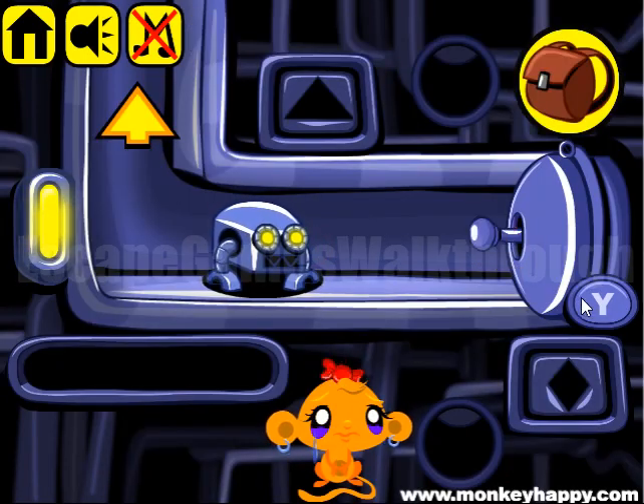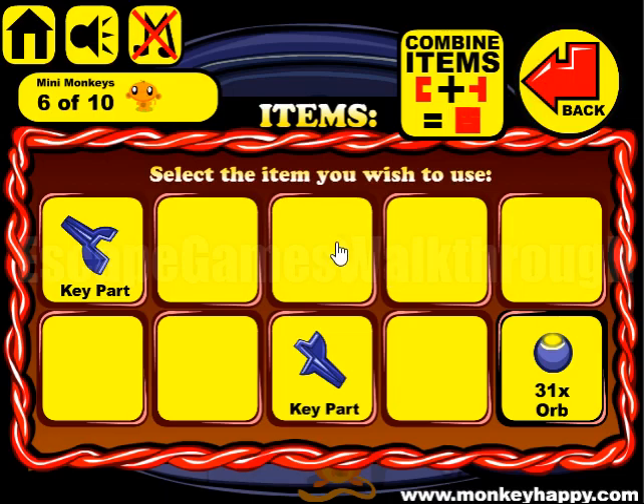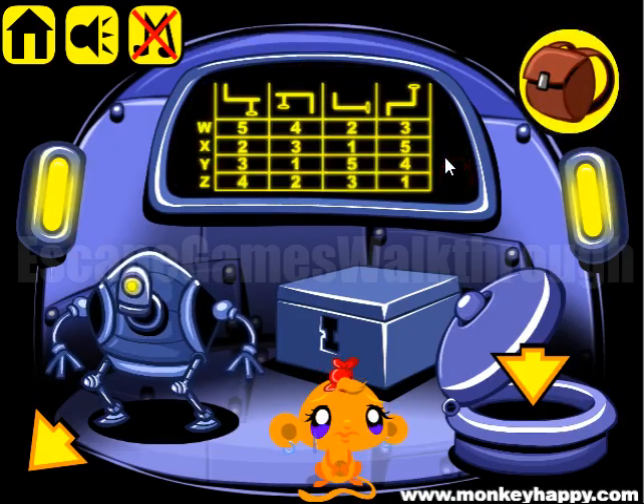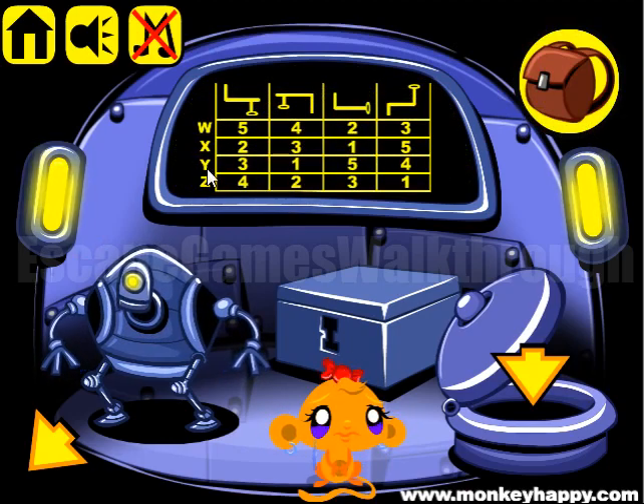We can see that this door is marked with the letter Y. Going out, let's make the key and put it here. We have found two items and also a hint. So we have the door with the letter Y.